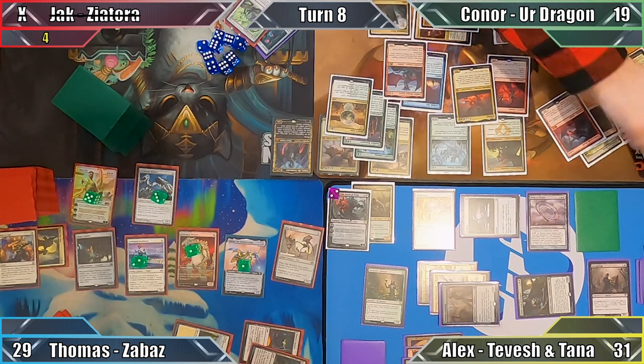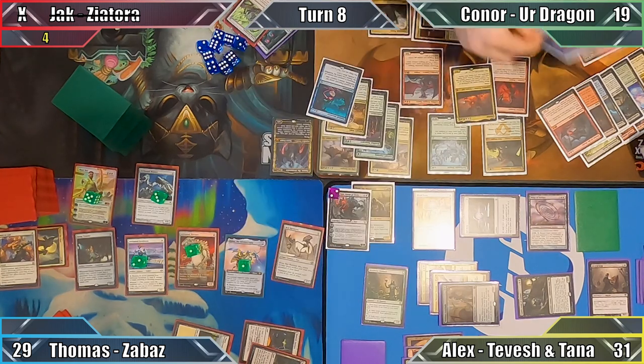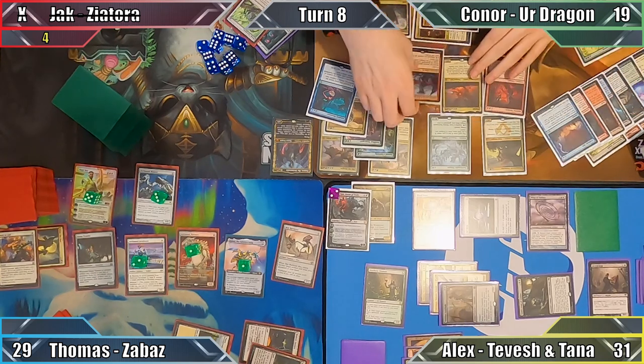But that's not all — Lhurgoyf creates four 5/5 Dragon Tokens with Flying, drawing Connor another twelve cards in the process. Now that was a huge amount of value for only eight mana.